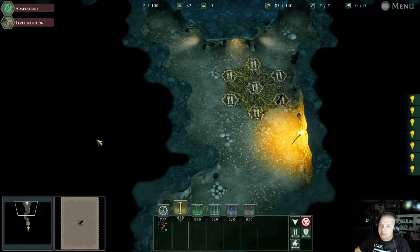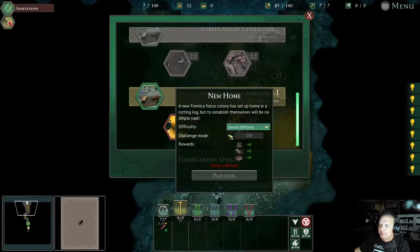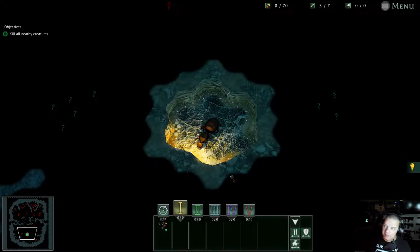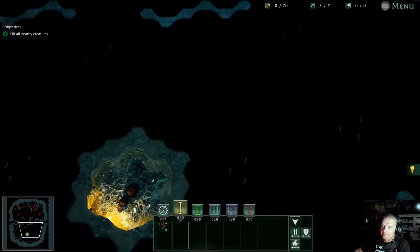All right, so what we're going to do is go ahead and do a mission. We're going to pick level 1-1 and I'm good at this game, so we're going to do it on medium. Challenge mode we're going to leave off for the moment — not that you can't turn it on for level two anyway.